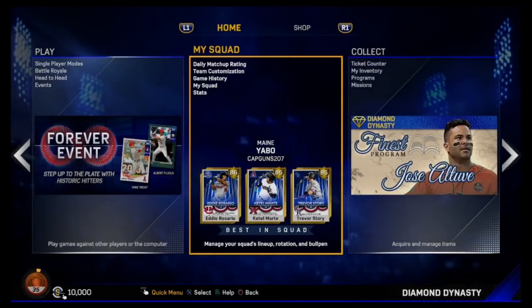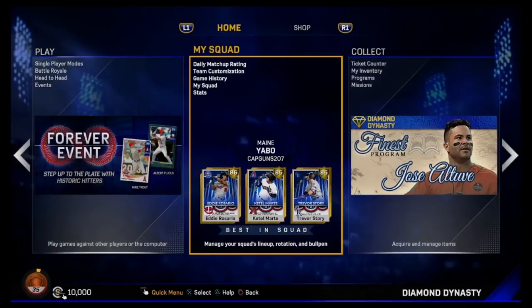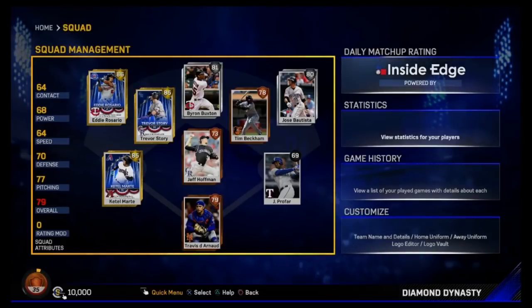I figured let's get about six weeks into it before the new one drops. This is on a brand new account. I've been grinding on this the last couple days. We have 10,000 stubs — if you're wondering how I got them, just from playing the game and doing missions. I have an okay team. The goal of this series is I want to get to a 90 overall. I'm not spending any real money, just playing the game, doing missions, getting good rewards after games.